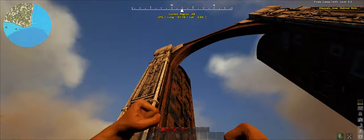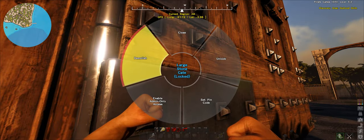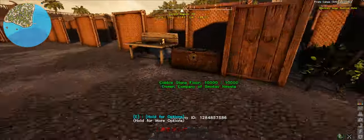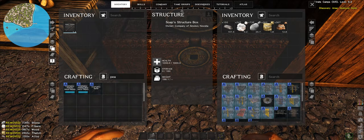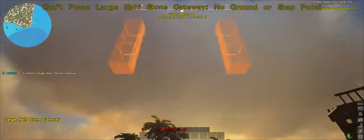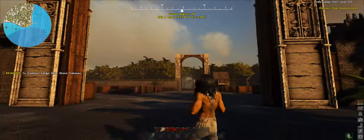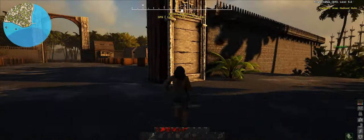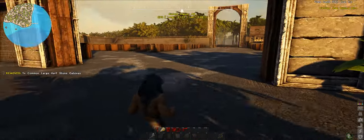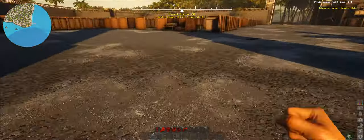Now what we're going to do is we've got to remove this. I've already kind of put a dodgy little floor in, but we've got to remove this. I want to try something out - I want to try building a large half stone gateway. How big is this thing? It's only that big. This may be the answer to our problems. Let's go like this. Is that going to work? I think it is. I think that's going to be much, much better.